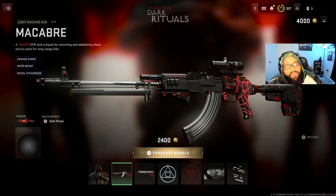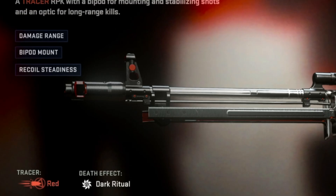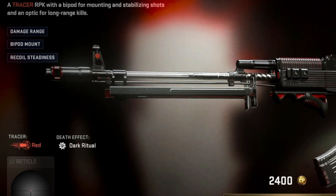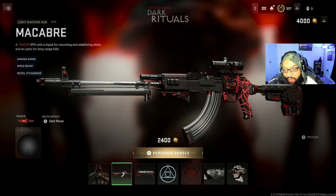Up next we got the light machine gun blueprint for the RPK. It's a tracer RPK with a bipod for mounting and stabilizing shots and an optic for long range. It's pro-tuned for damage range, bipod mount, rico steadiness. It also has red tracers and a death effect called Dark Ritual, and this is how that looks.